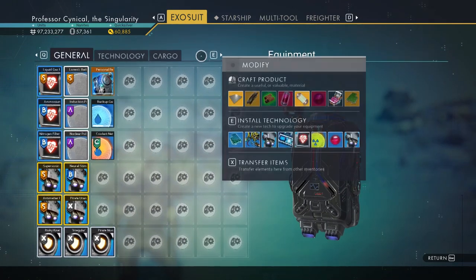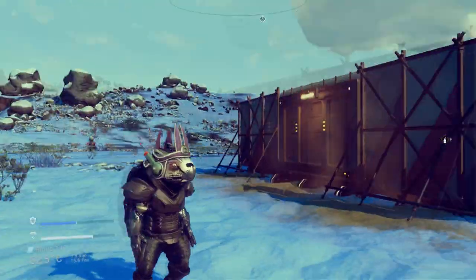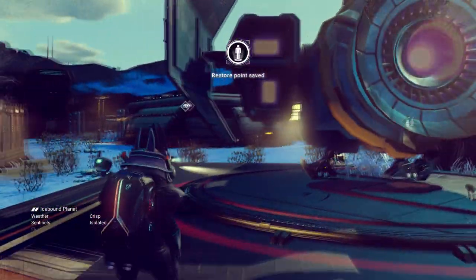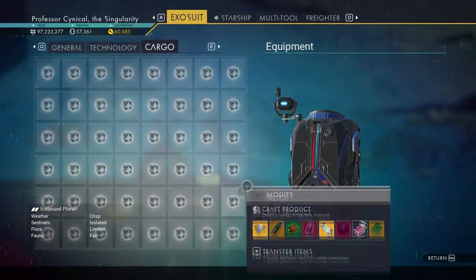If we go ahead and open up our Exosuit, you can see in my General and my Cargo that we've got absolutely no items in there whatsoever. I'll just jump in and out just to save it, just to prove that I've got no items in there.